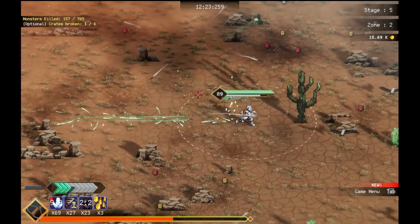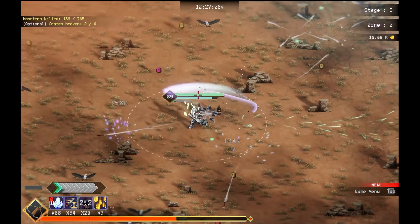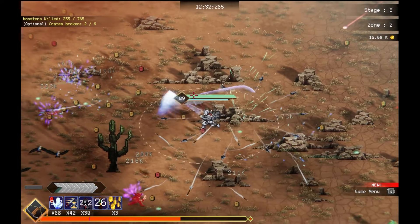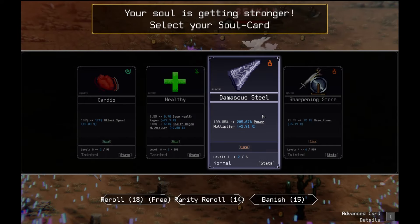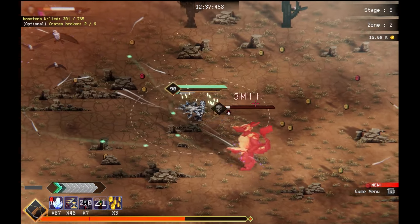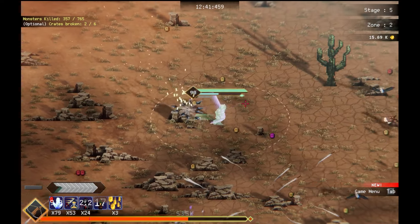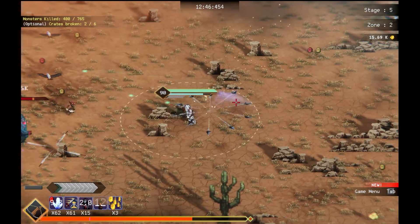Or we can just nuke that guy. That guy's fast. Holy. Like the closer he got to me, the more he sped up. I don't need that. We're going in, yo. About to be level 90. Thank you. I'll say this run is pretty easy so far. More base power. Already hitting for over 3 million total damage. Still pretty good damage. Definitely could be better.